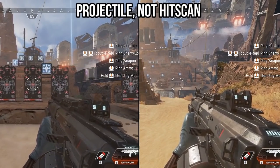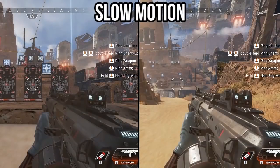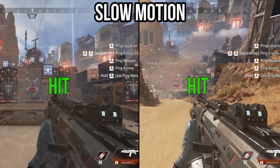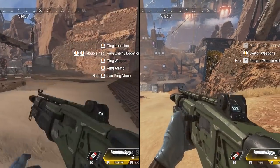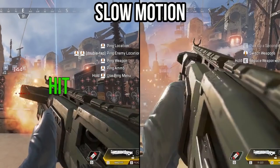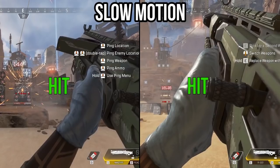Despite what you might think, shotguns in Apex are all projectile weapons, not hitscan. If you're unfamiliar with those terms, projectile just means that the bullets have travel time and they don't connect with your target immediately. Even though they are projectile weapons, the bullet travel time is really fast. At close range — where you're going to be using your shotgun the most anyway — you won't really notice the bullet travel time at all.